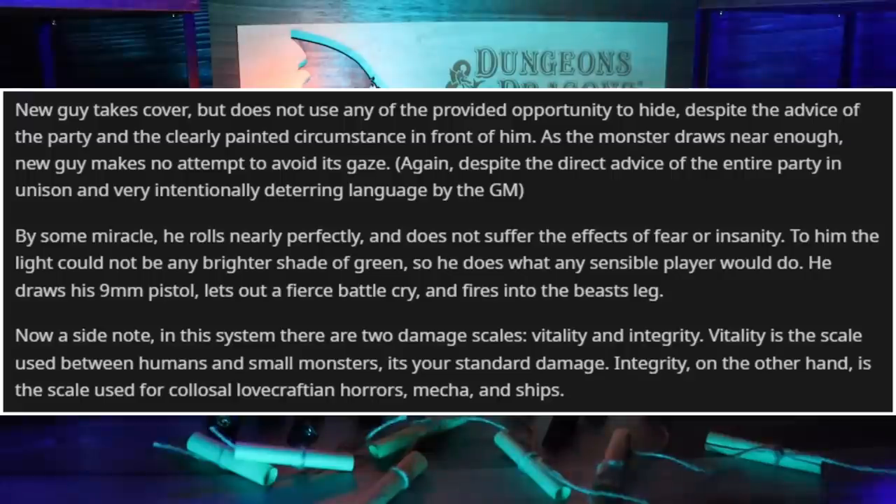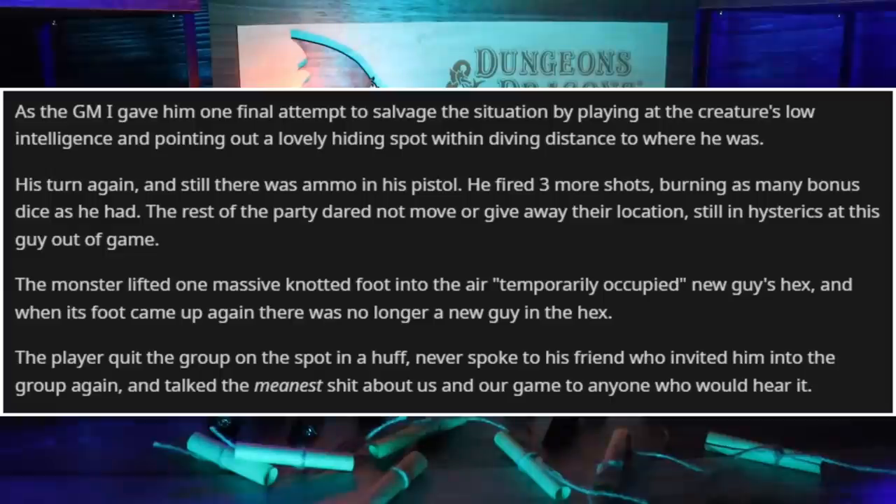Shots were fired, and the party was in plain disbelief at what just transpired, out of game asking him what the hell he was doing and making extra sure he understood that this was not a game about winning every fight. He then explained the difference in the damage scales to our entire group in perfect detail, conveying that he knew exactly how the numbers would work in this situation, and reiterated that his actions were deliberate and informed. As the GM, I gave him one final attempt to salvage the situation by pointing out a lovely hiding spot within diving distance. His turn comes again — and there was still ammo in his pistol. He fired three more shots, burning as many bonus dice as he had. The monster lifted one massive knotted foot into the air, temporarily occupied new guy's hex, and when his foot came down again, there was no longer a new guy in the hex.